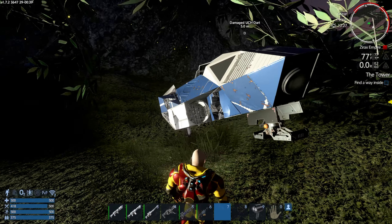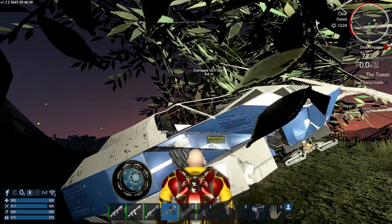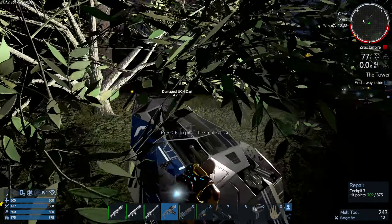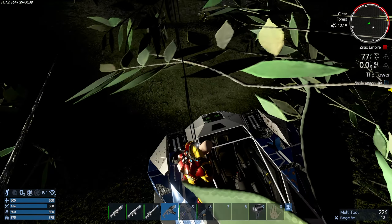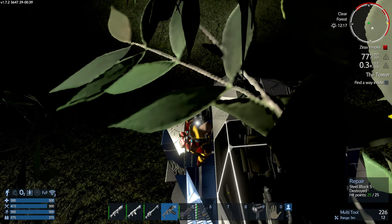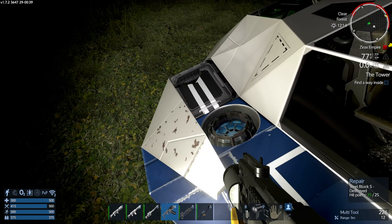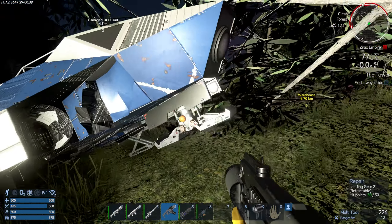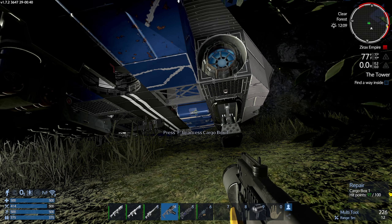It's missing thrusters in several spots - you definitely want to install those before trying to get this thing off the ground. The cockpit is heavily damaged. It already has a core so you don't need to worry about that. It might even have a wireless connection. It needs a thruster here and there but you can figure out how to make it fly - it'll even get you into space with a bit of cargo space.